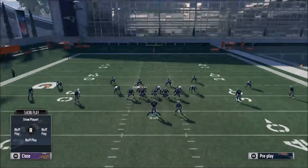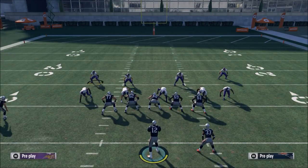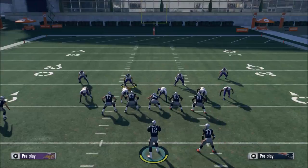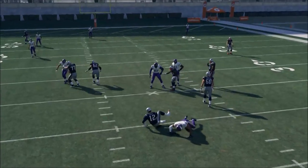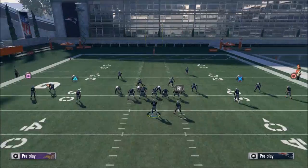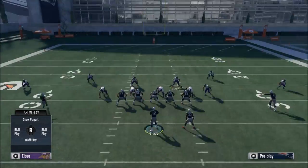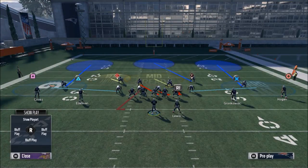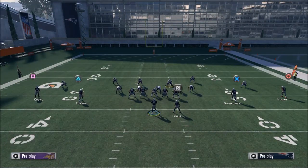From there, take Kendricks and put him in a hook zone. Your responsibility as the user is the left side seam — this safety is going to take the middle of the field entirely, so your job is the left side seam. You're going to use Anthony Barr as your user player. I also like to put the left end in a vertical hook, so it looks something like this.